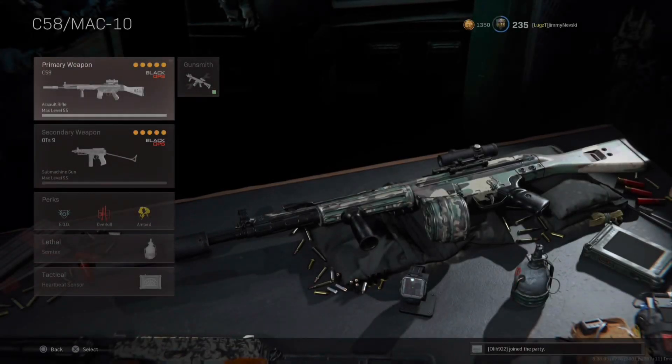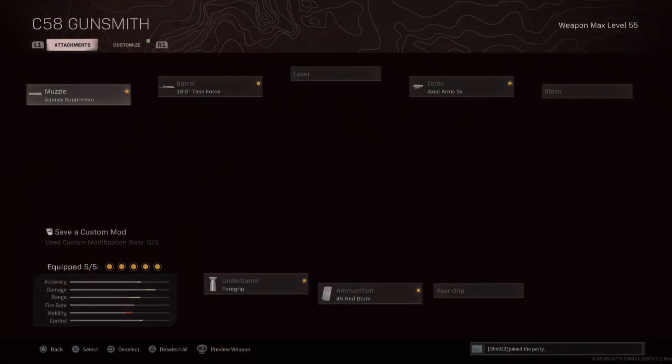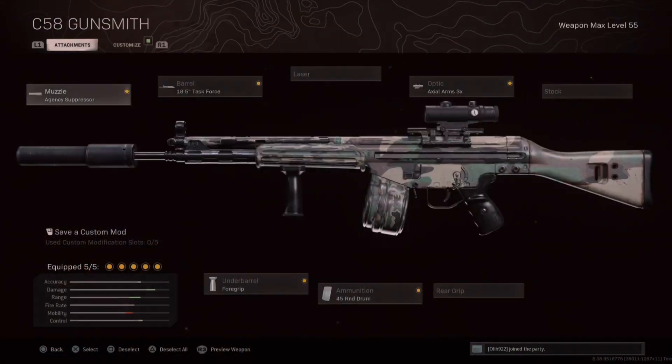Right now the C58 is one of the top meta weapons in Warzone, so I'm assuming it's one of the ones you guys are going to want a Kronos setting for. They have recently ruined the 4x scope on it which I really liked, but this is the basic setup that I'm using to get these results. You'll notice I'm using the regular 4 grip instead of the field agent grip, as it reduces horizontal recoil but gives you better aim down sight time and lets the Kronos do the rest.